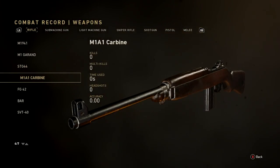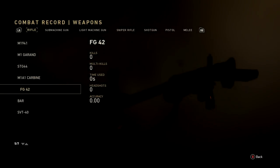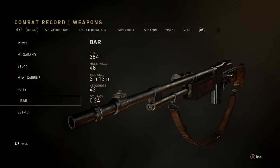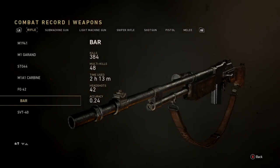I haven't used the M1A1 at all but I've permanently unlocked it because I've seen how beast it is and want to try it out. I haven't touched the FG 42. The BAR is probably my second best gun: 384 kills, 48 multi-kills, 2 hours and 13 minutes used, 42 headshots, and 24% accurate.